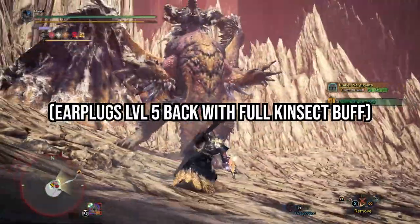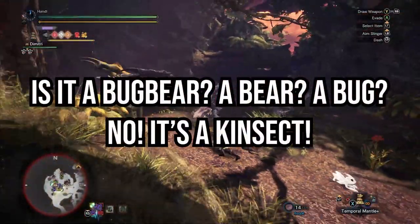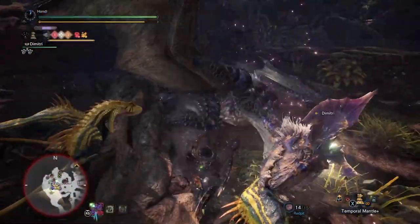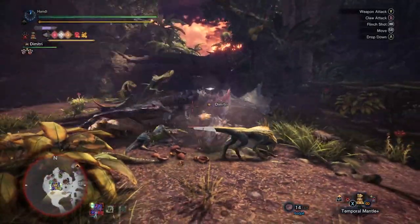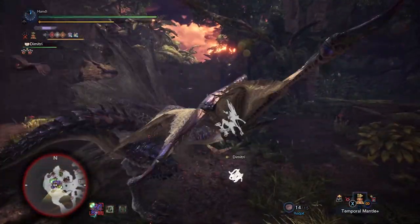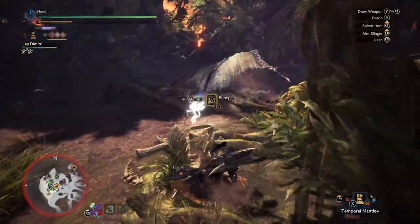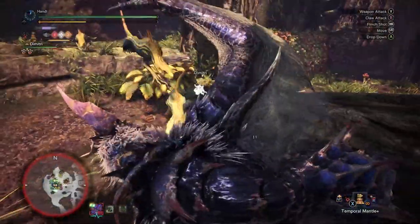My love for pet classes goes way back — I'm talking back to the Diablo 2 days, where you could have an army of undead or an army of nature's most fearsome fighters. It's a great feeling knowing that you have the potential with your weapon, but you also have a companion ready to lend its talents and abilities. Technically everyone gets to experience this in World regardless of what weapon they use, with Palicos. But only one class gets an entire extra companion in the form of an adorable Kinsect.